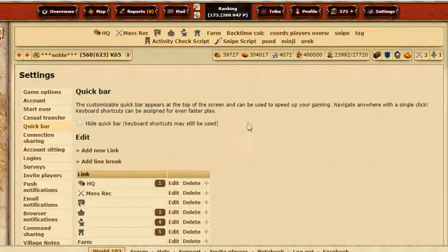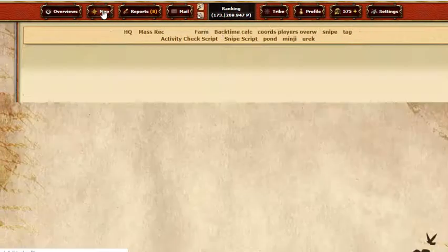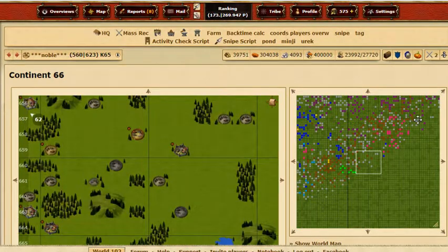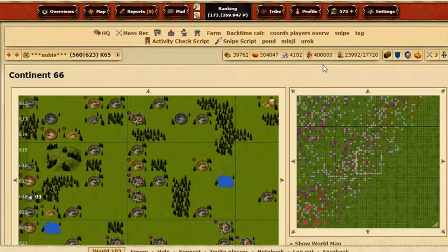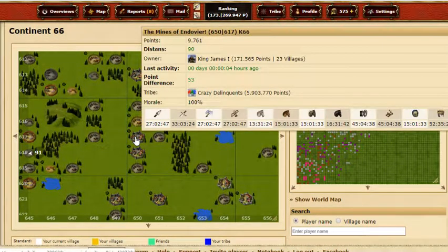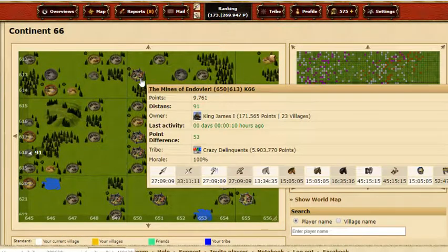What else about the quick bar — you make scripts, move them up and down, things like coords players overview. Here's one I think you'll like: the activity check script. On the ring area, I press it once and you can see the last activity of players — this guy was on four minutes ago.